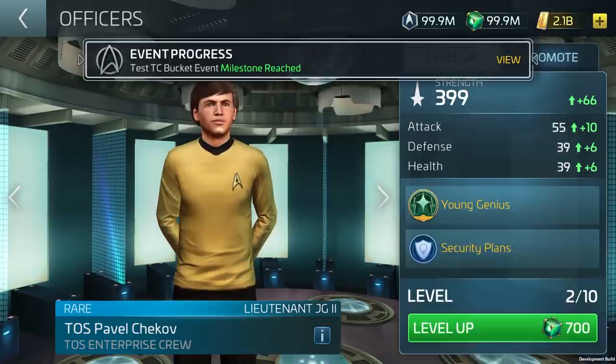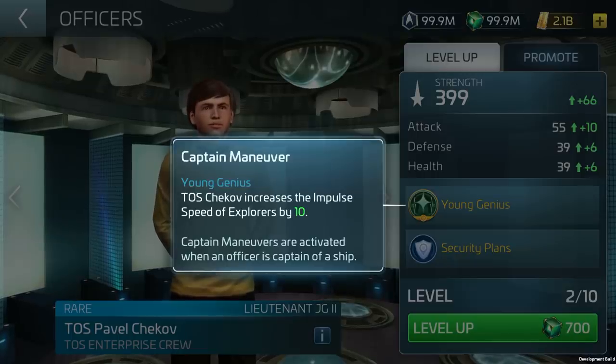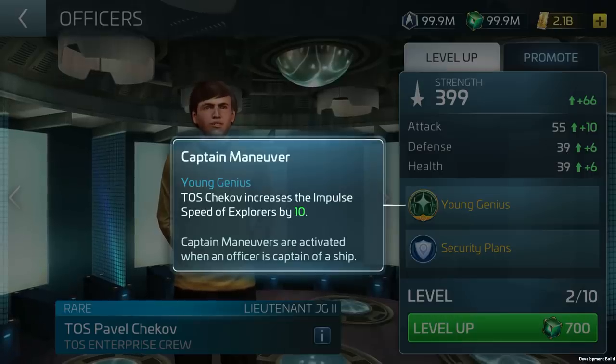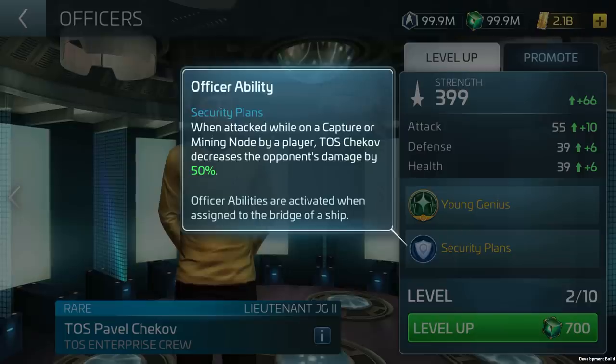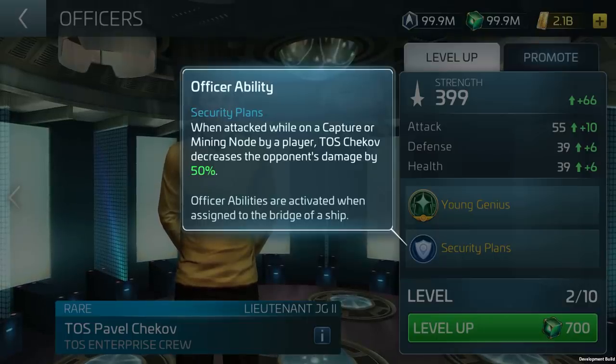Next — finally — Chekov is in the game, everybody! His captain's maneuver increases impulse speeds of explorers by 10. Two very Enterprise-friendly officers on explorers. Looking at his officer ability — Security Plans — offering players an ability to decrease opponents' weapons damage by 50% if the player is attacked on a capture node or mining node. This lends itself to pairing him with maybe the epic TOS Spock and TOS Bones for defensive opportunities in PVP and territory capture. Testing will be needed to see how he performs.